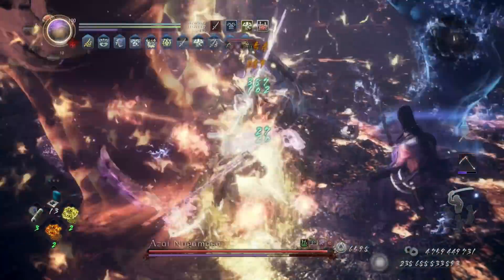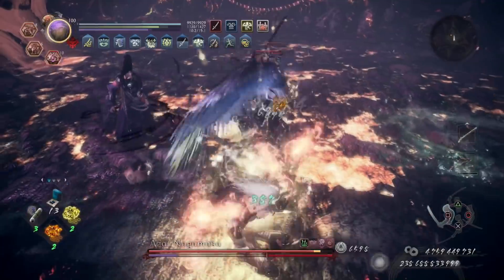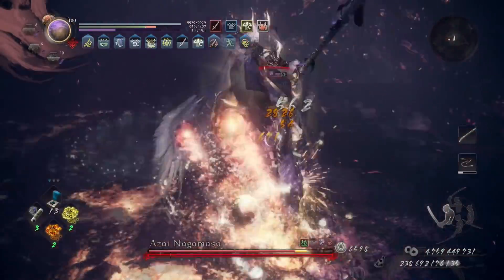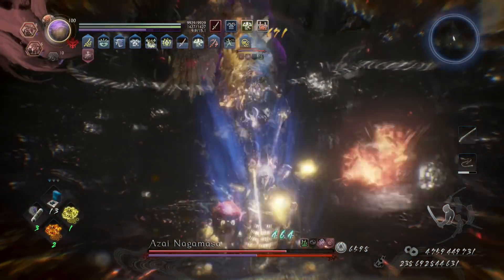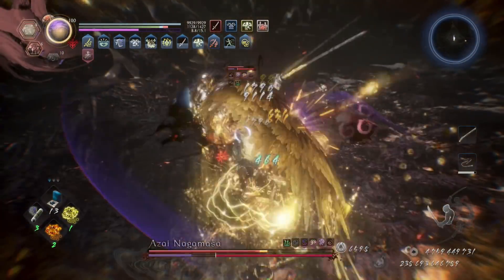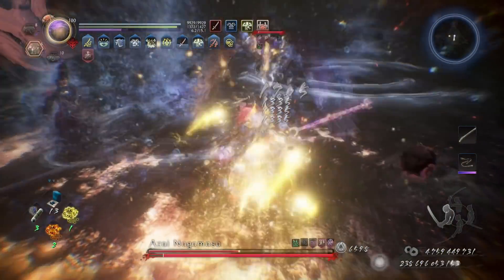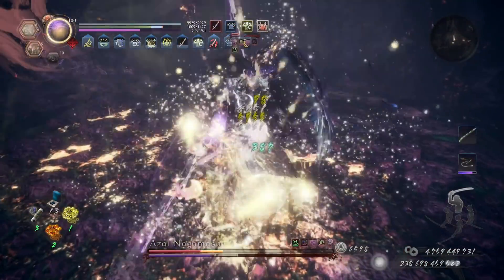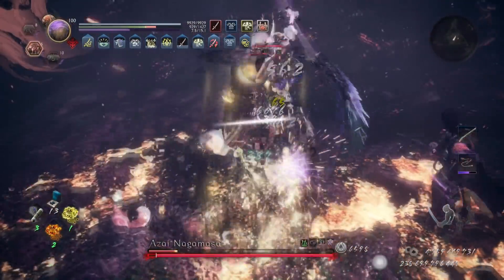Once you get to the depths of the underworld — the hardest content in the game — you can get a grace called Oyamasui, which is the best defensive, tanky grace in the whole game. The gameplay you're watching is floor 30, the final floor in the depths. You'll see me get hit by things that would normally one-shot people, but I just take it because these builds are super tanky and very good offensively.